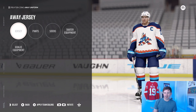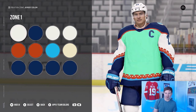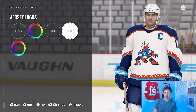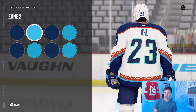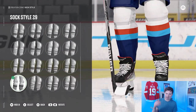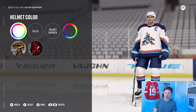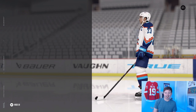For the away jersey, jersey style 60 again — the Arizona Coyotes jersey. You can see all the colors on screen. One thing to note: that's the original Coyotes beige, not white. The logo and font are the same — style 3 — but we're going navy blue inside with a light blue outside. Same pants, just navy blue. Sock style 29 with a different color scheme to match the jersey: blue, light blue, orange, then white. Skater equipment is a white helmet with the same decals and exact same gloves.